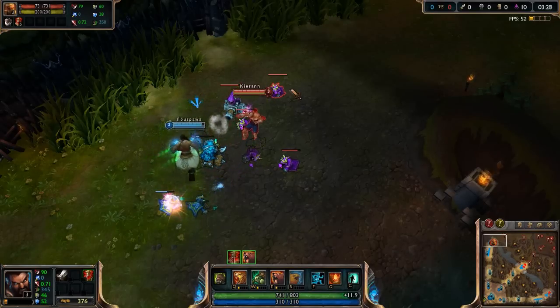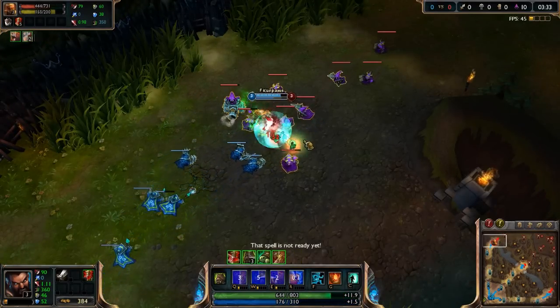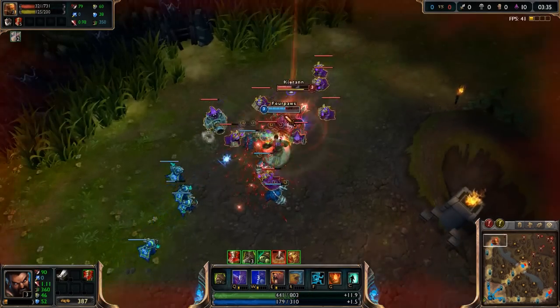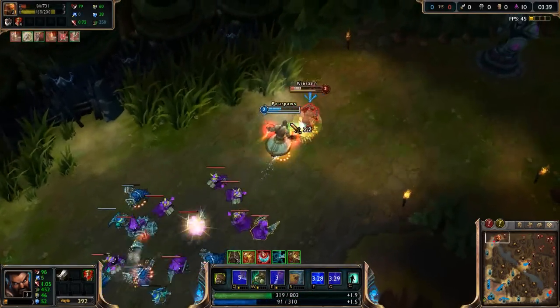With the insane attack speed steroid from Monkey's agility and activating Tiger stance, you will be putting the passive lifesteal to good use. When the attack speed buff begins to run out, the enemy should be stunnable again, so switch back into Bear form and restart the combo.